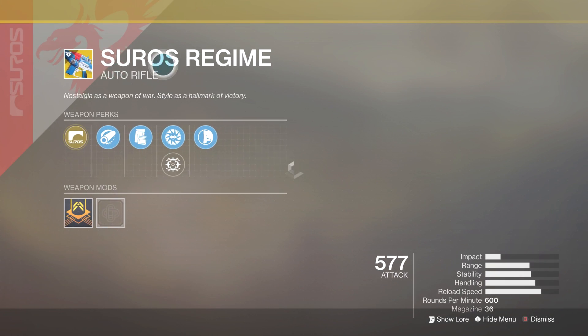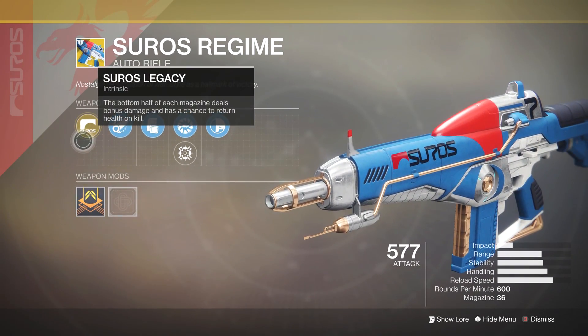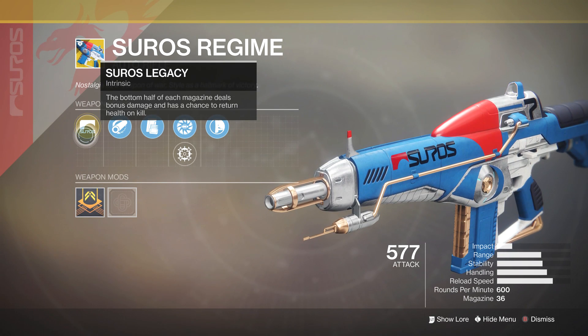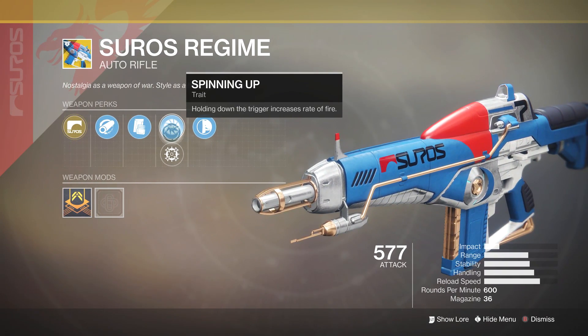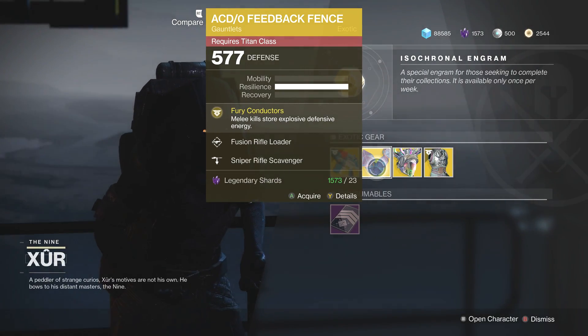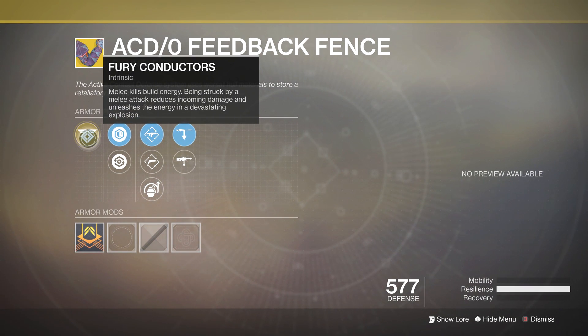First up we've got the Suros Regime, one of the best auto rifles in my honest opinion — really really fun to use in any situation. For this you get Suros Legacy: the bottom half of each magazine deals bonus damage and has a chance to return health on kill. You've also got Hammer-Forged Rifling, Tactical Mag, Spinning Up or Dual Speed Receiver, and Hand-Laid Stock.